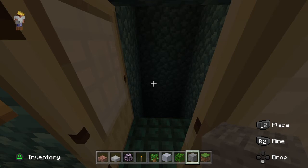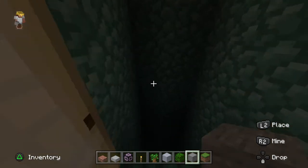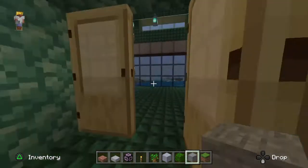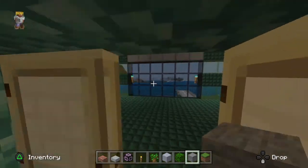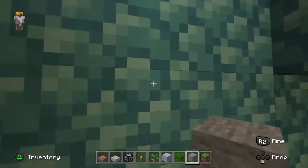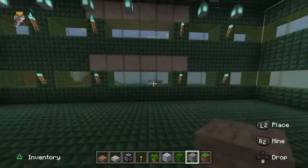On floor one at the minute and Harry is going to show you some of the higher floors. We're going to take the lift up. This is floor two so you can see the train bridge, and let's go up to a higher floor.